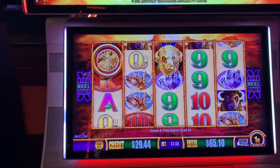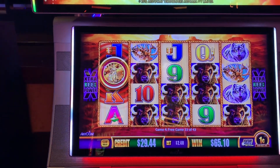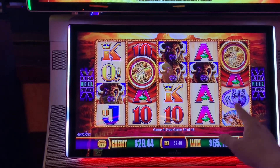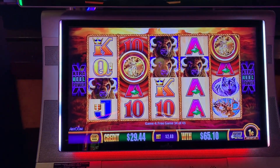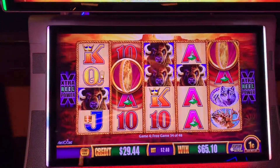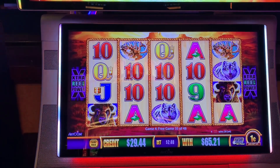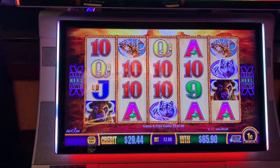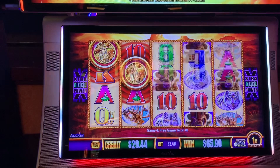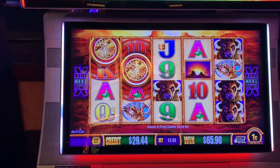Come on, Gold Buffalo heads. Give me a coin! Number 12 — one more for the wolf. Coin — yes! Gold Buffalo, where are you? Yes! Coin! We've built our spin pile back up.